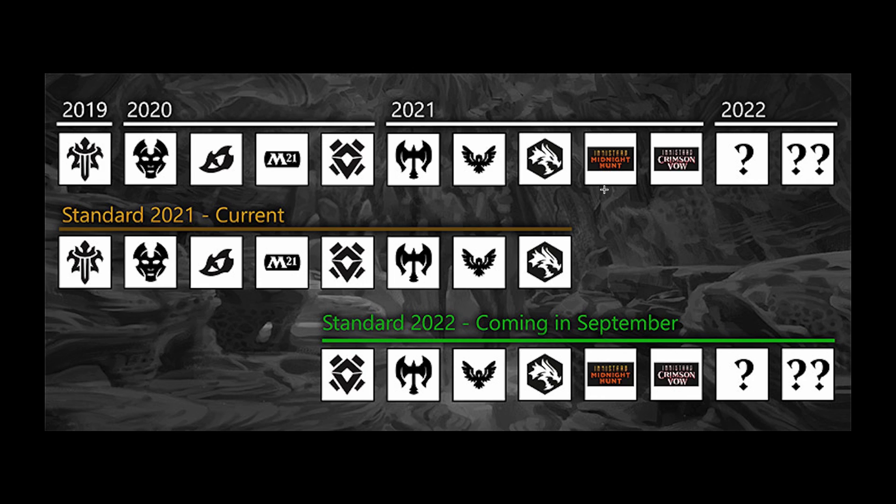When we get one of these standard rotations, the four oldest sets are going to rotate out. And with those four oldest sets rotating out, that's going to give us room for four new sets. Wizards has scheduled four sets every year, and as those four new sets come out and we start getting into the next year's sets, the four oldest sets rotate out. We'll get four new sets, and then as we get the next one for the following year, four are going to rotate out. The idea is to have a constant rotation and a constant matching of four sets.